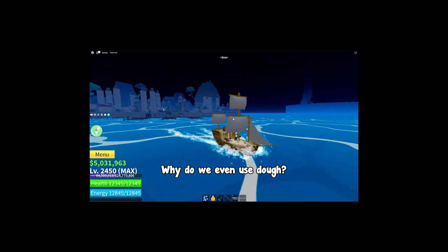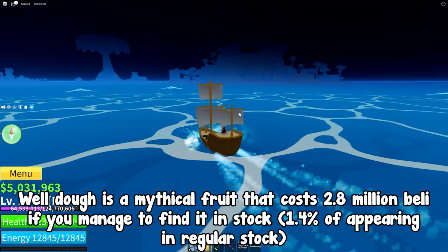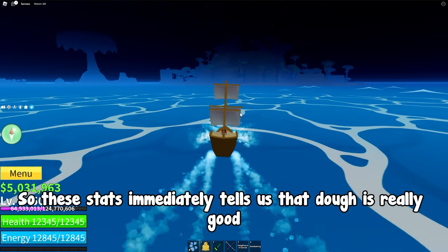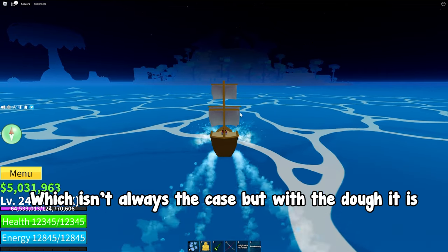So first of all, why do we even use dough? Well, dough is a mythical fruit that costs 2.8 million Peli if you manage to find it in stock, with a 1.4% chance of appearing in regular stock. So these stats immediately tell us that dough is really good, which isn't always the case, but with dough it is.